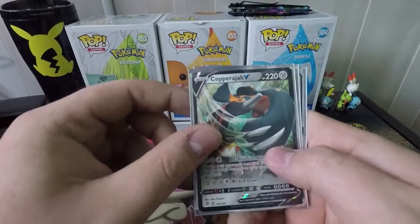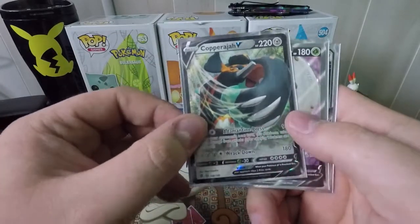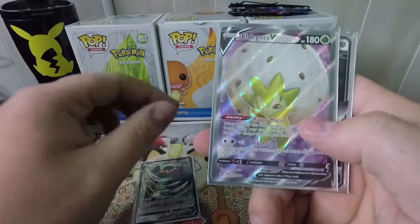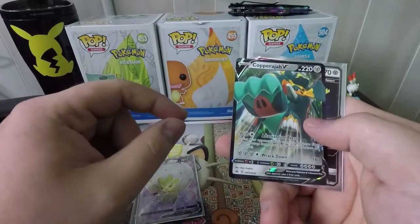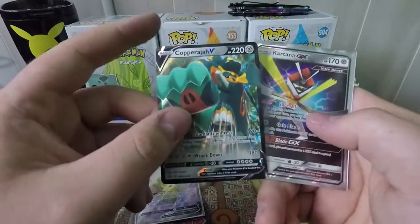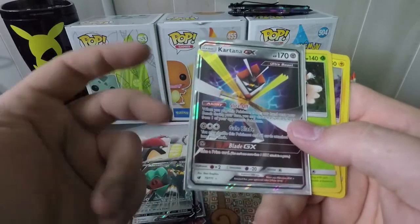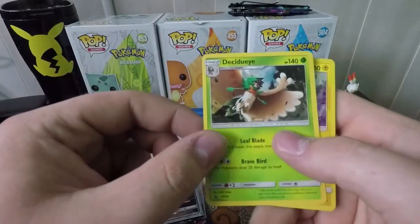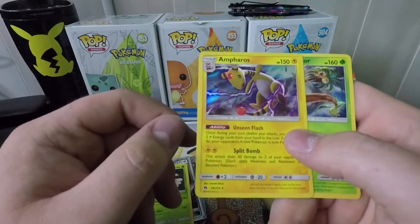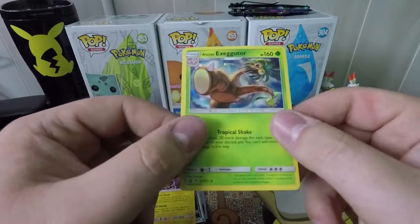Recap — all in all, not a bad opening. We started off with the Copperajah V promo card from the V-Box. We got an Eldegoss V Full Art, which is the card we are most happy about today. We pulled a Copperajah V from the Rebel Clash pack inside the box. We got a Kartana GX from the Crimson Invasion three-pack — hey, we pulled something in a three-pack, you can't complain. There's the Decidueye promo card, an Ampharos holo from Lost Thunder, and the Alolan Exeggutor promo.